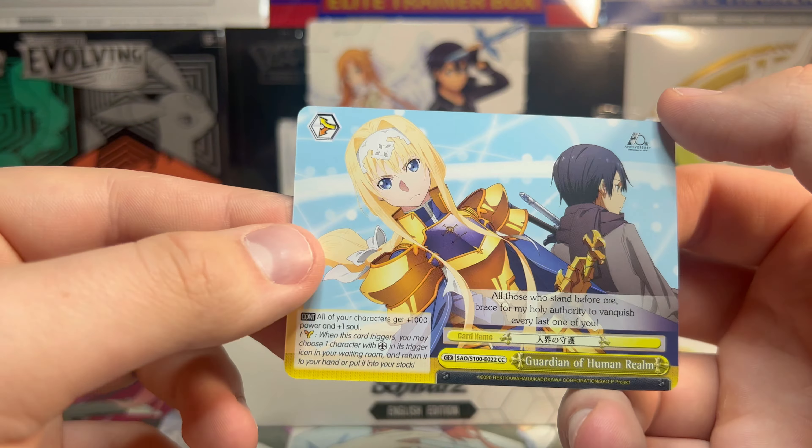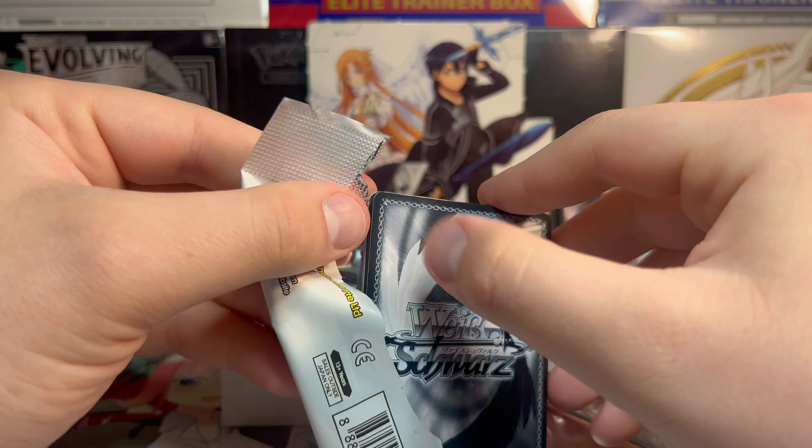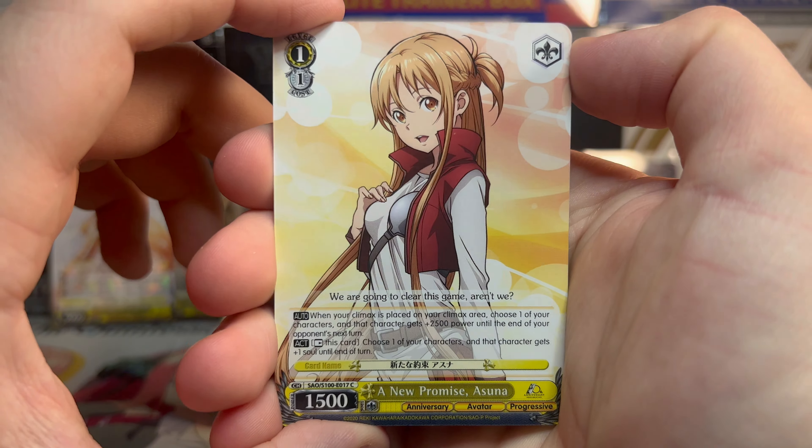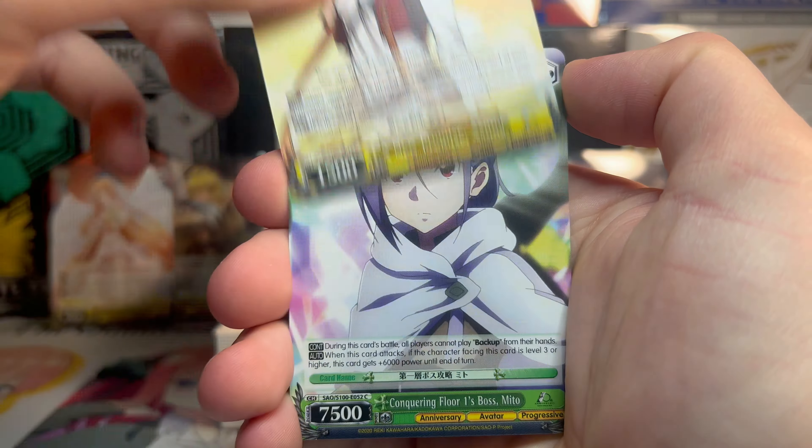Our double rare Thousand Year Journey Asuna - I bet you that is worth some paper because people love Asuna. You guys have to be on the lookout - they are churning out Weiss sets like crazy right now and the next set coming out is Saekano, which is coming out I believe in two weeks from now, so we'll have that set to open up when it comes out. Another SR - Refreshed Feelings Fanatio, just wearing a nice little sweater.